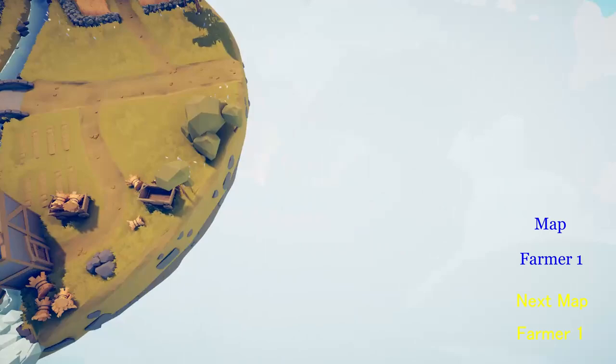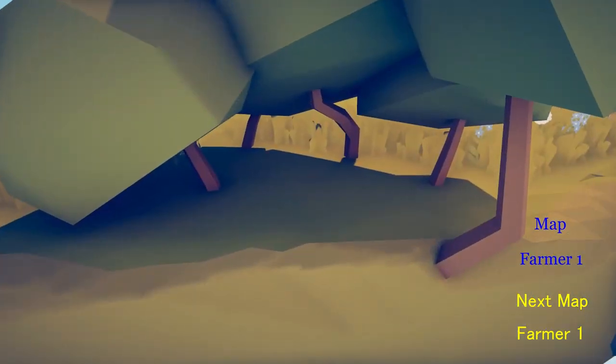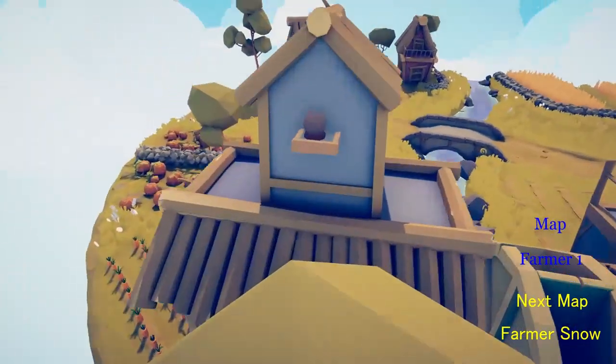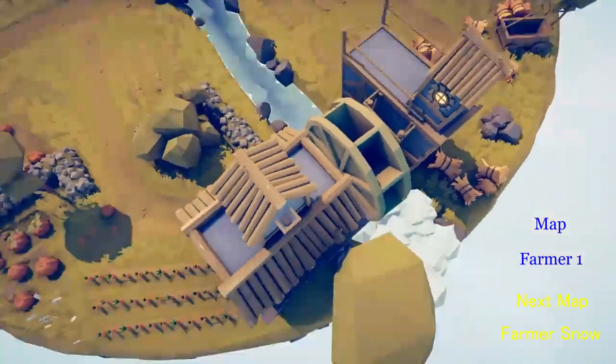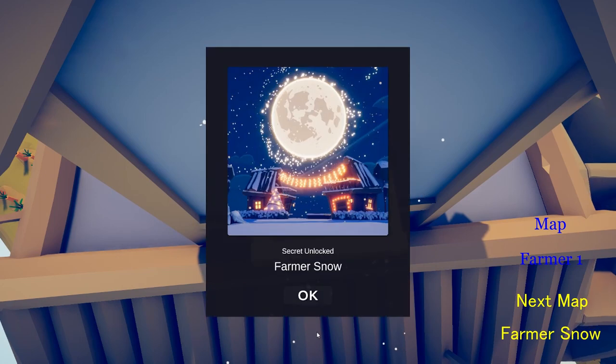Just come over here into this little bush place and there should be a dragon, and you'll get the Wheelbarrow Dragon. We're going to unlock another map and two characters from this one. Go to the Farmer map and go down a tiny bit, and there should be a snow globe right here. Look at that — Farmer Snow. And go there.